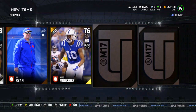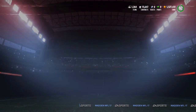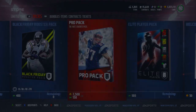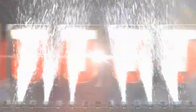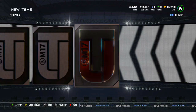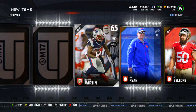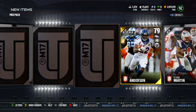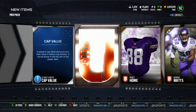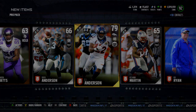Final packs here — Khalil Mack, where are you? Not here. Got a Dante Moncrief. Going one more — we have a lot of coins so why not. Still have yet to pull a limited time player this season. Got a Nick Bellore and CJ Anderson to end us out — no Khalil Mack today. Thank you guys for watching; if you enjoyed please leave a like and let me know what you think I should do with those blitz tickets and what you're doing with yours.